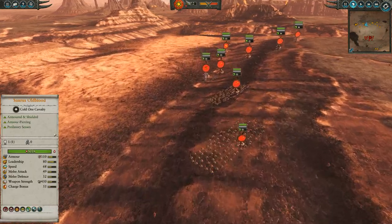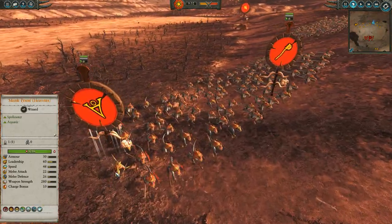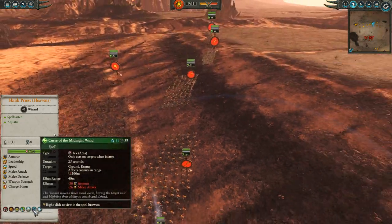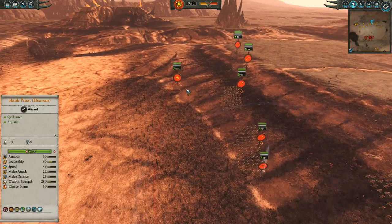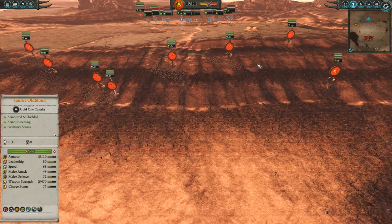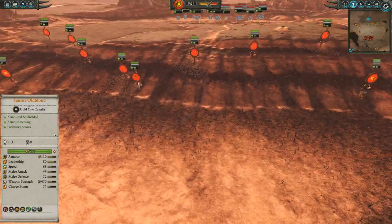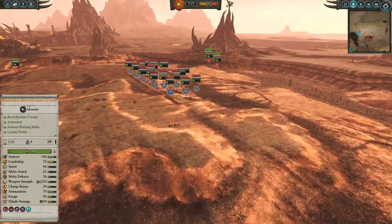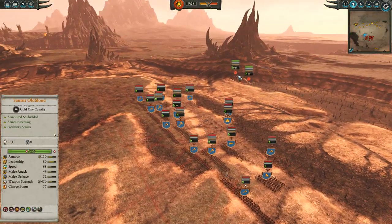Skink Priest Lore of Heavens. In particular, the Curse of the Midnight Wind is gonna be very key here - it'll help Saurus trade very effectively with Dwarf infantry. We've also got the Feral Bastildon as well as the Revification Crystal. The Feral one is just to soak missiles, and obviously the Revification Crystal is to heal. And in the back, we've also got two Chameleon Skinks, Vanguard deployed.